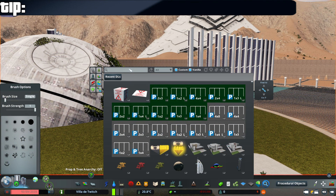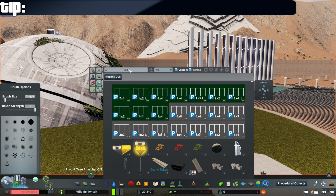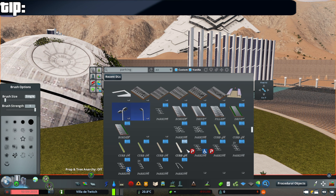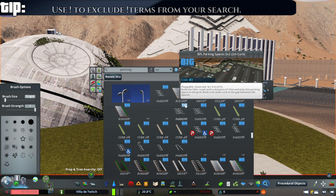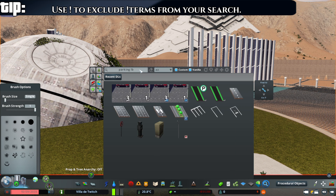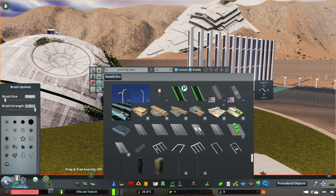You can exclude terms from your search. Let's say I want to find all of my parking assets, but I don't want my big parking lot assets that you're seeing down here. If you type an exclamation mark followed by the term you want to exclude — so exclamation mark BPL — if you scroll down, none of the big parking lot assets will be in here.